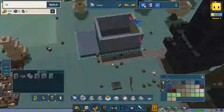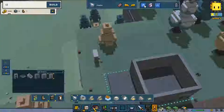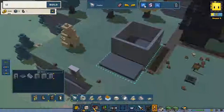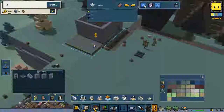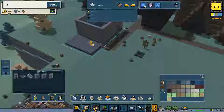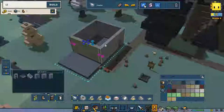Now we need a door — we're going to use this door and place it in there. Actually, I think I'm going to use a porch — I'm going to add a porch. Now I need to do every wall.